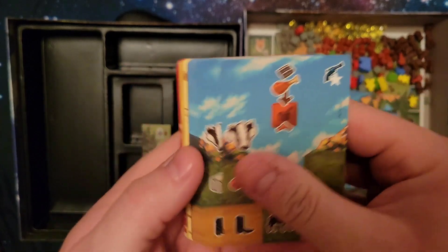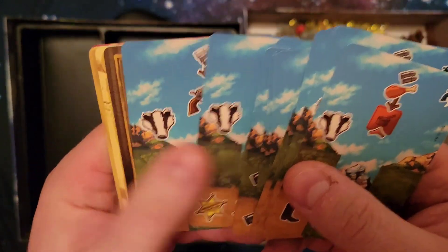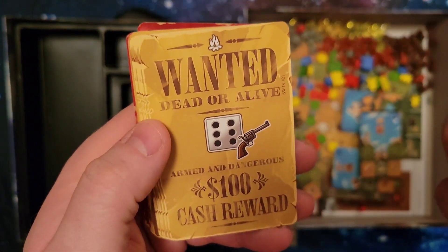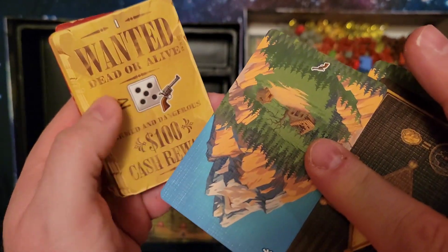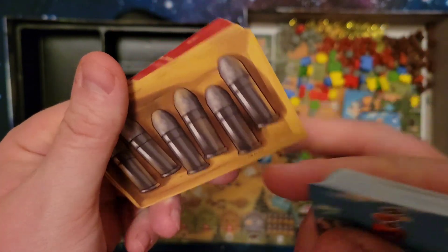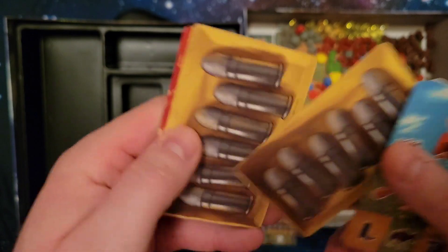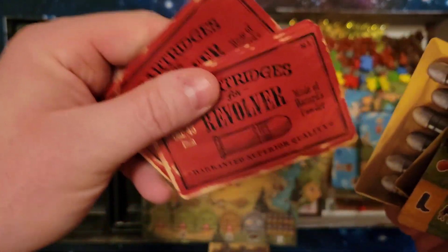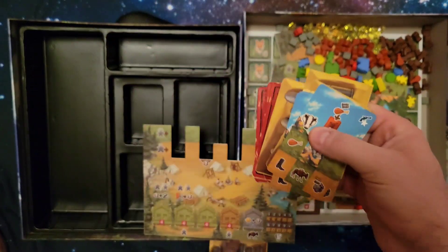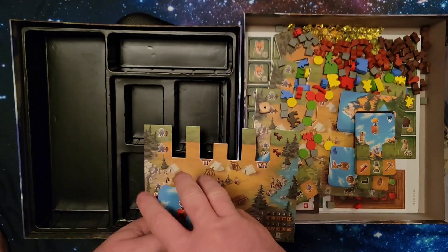Last but not least is the Outlaws and Outposts module, which is mode four. Like all the others, these cards form the mountain you'll be climbing. Then we have a sheriff card, some wanted cards that go at the bottom, and a bullet supply card — each player gets one of these.